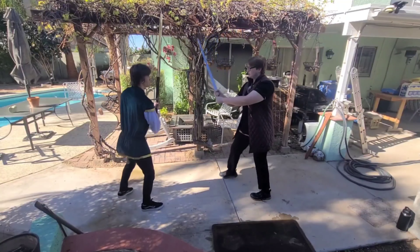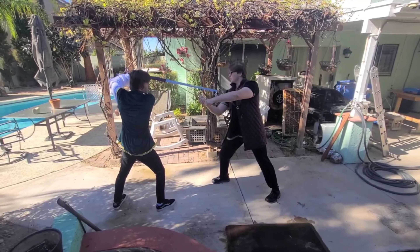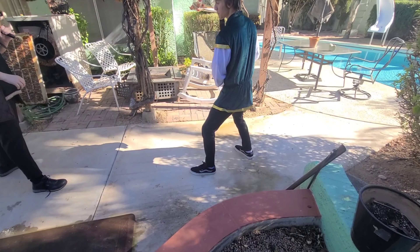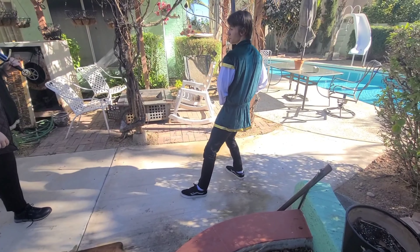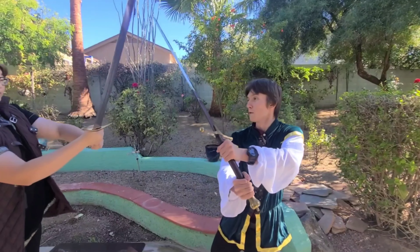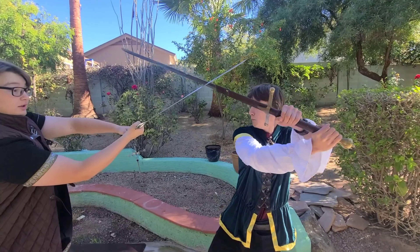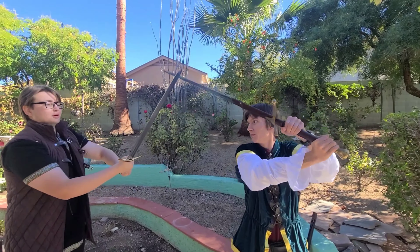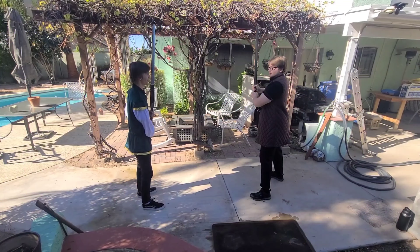Sword fighting puts a great deal of emphasis on counters, so we will now go to the Oberhau's counter, the Zornhau. While in the same stance, when your opponent's body and sword swings towards you, lean back and to your right. With your blade, strike their sword. Then, once the blade tip is facing where you want to attack, thrust it forward while stepping your back foot forward. In one fluid motion, it will look like this.